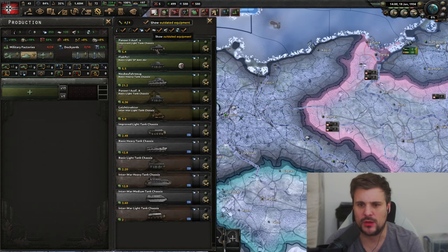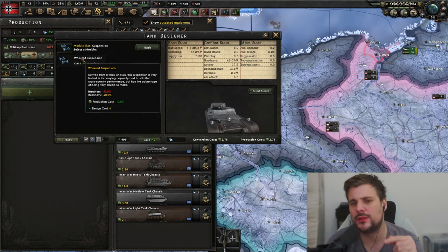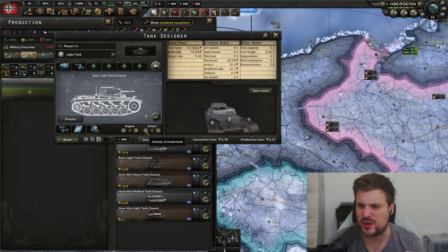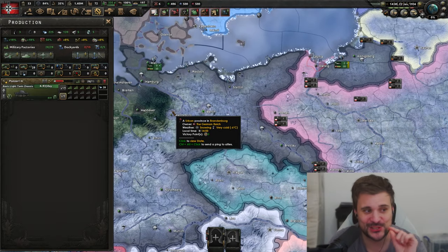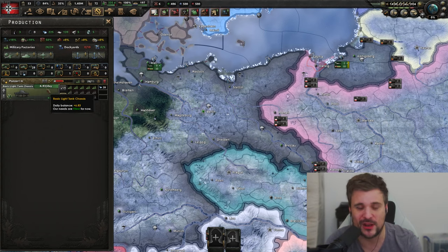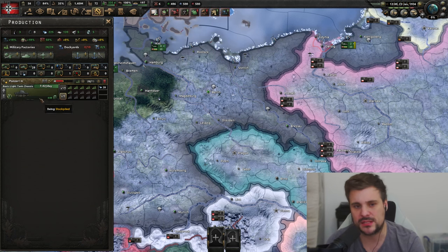Let's try something wonky — convert a Panzer 1 but strip it down by removing the radio, adding wheeled suspension, and removing armor and engine to make it significantly cheaper. However, you still pay the conversion cost, so this is a net loss — worse stats and still paying to convert. It actually costs more to convert than to make a brand new one: producing about 7 per day versus converting only 5 per day. Never downgrade tanks through conversion.